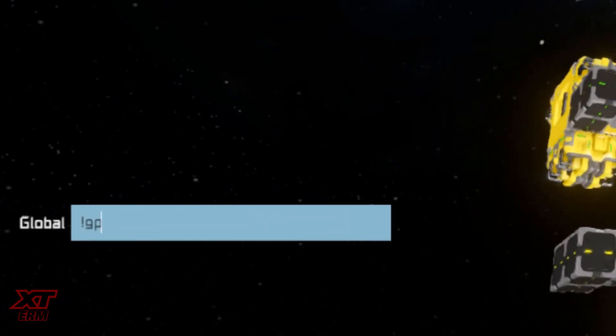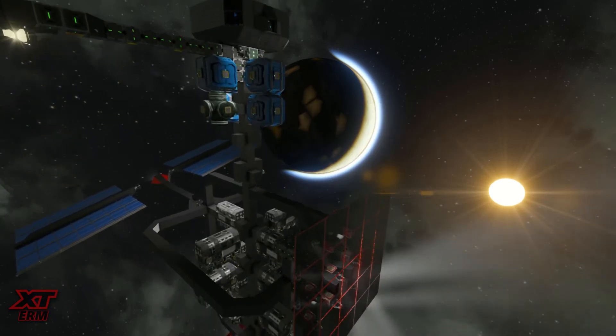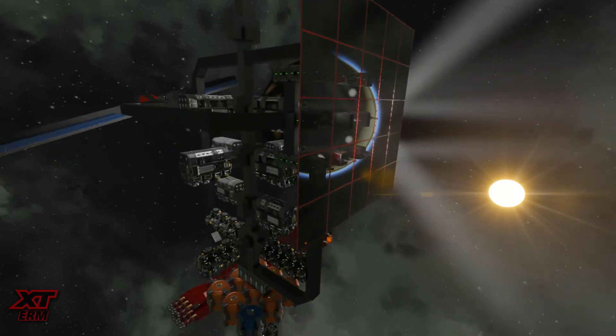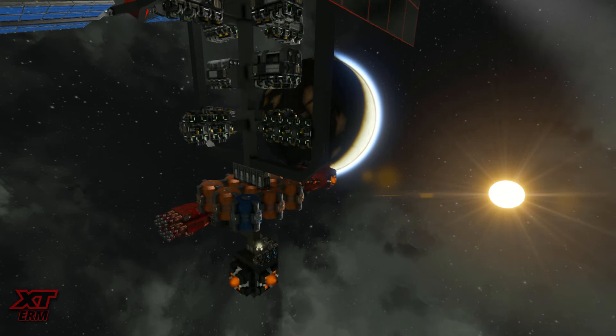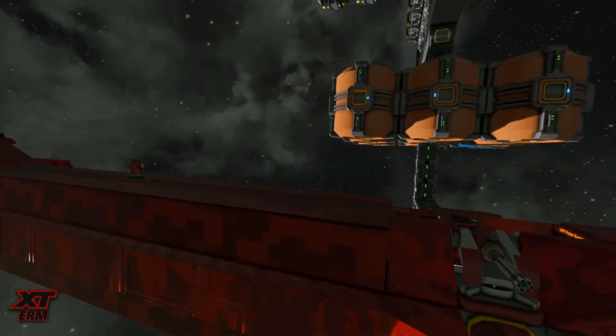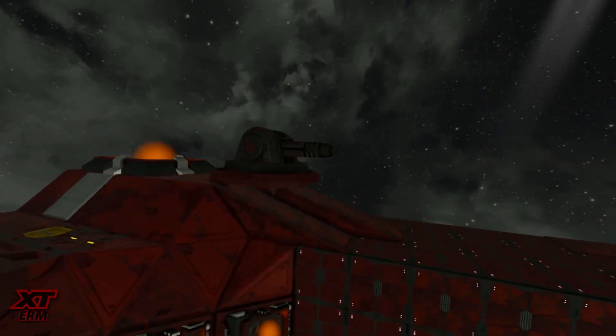This can be seen by using the exclamation mark GPS command. All the basic planet GPS markers will now be in your GPS list. So you've found your spot — hopefully it's more than 300 kilometers from a high population area, planets, and asteroid belt.